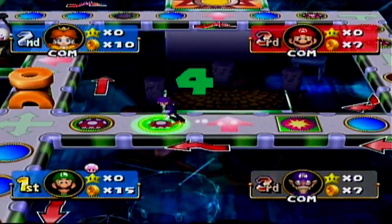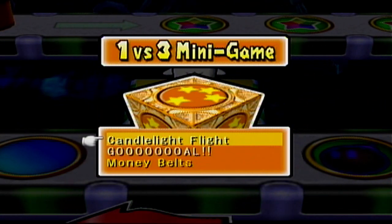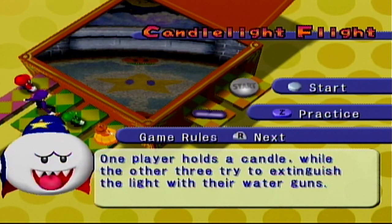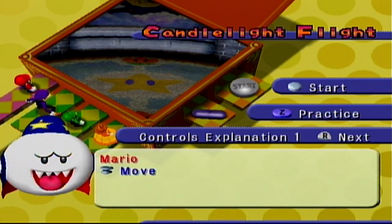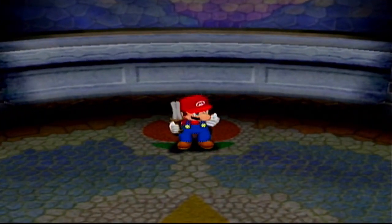You actually sound genuinely terrified by the fact that Boo disappeared. Candlelight Fright — this minigame's not good, especially if you're the three players, because the range on this thing is very short. One player holds a candle while the other three try to extinguish the light with their water guns. The team players should surround the candle holder and fire. The lone player should keep moving around. The range on these water guns is abysmal — it is very laughable. Every time we hit Mario, the light gets dimmer so it's a bit harder to find him.